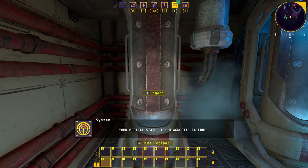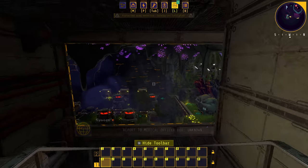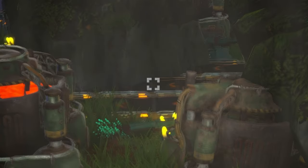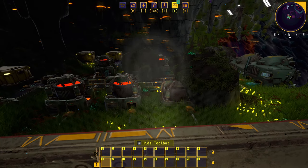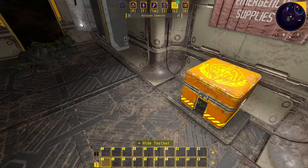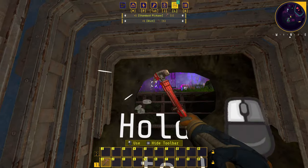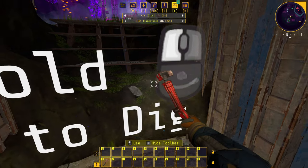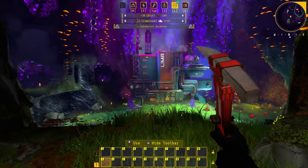We're now in-game — we've just come out of this little cryopod. There's a diagnostic failure report to medical officer for unknown reasons, and we can already see the bioluminescence. Unfortunately there's some clipping already, which is unforgivable. We've got a chest with some emergency supplies — shift-clicking these over. We can start hacking away at the terrain; this is a pre-built world, not randomly generated, because the story needs to be within designated zones.